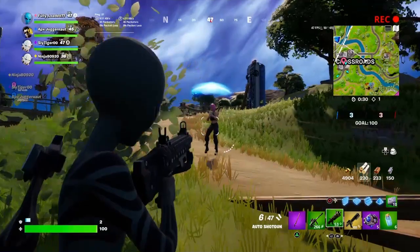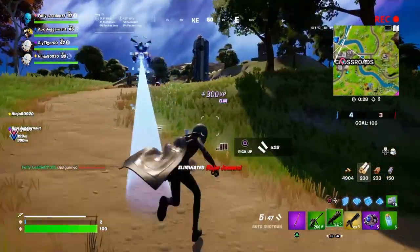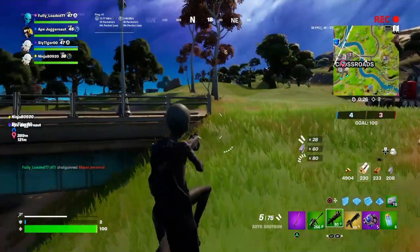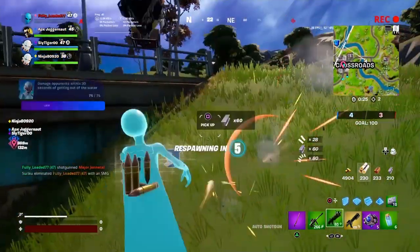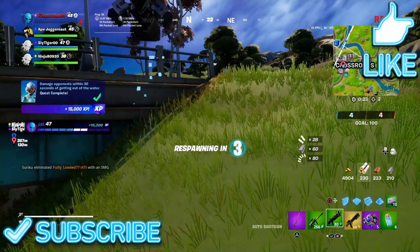I happened to luck out here. There was a player nearby and I was able to jump into the bush not long after getting out of the water, and get the easy elimination with the shotgun. You don't need to get the elimination — you just need to get 75 damage, so it can be spread across a number of players if you can't get it done in one go.